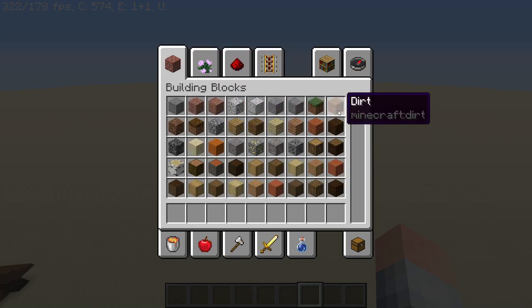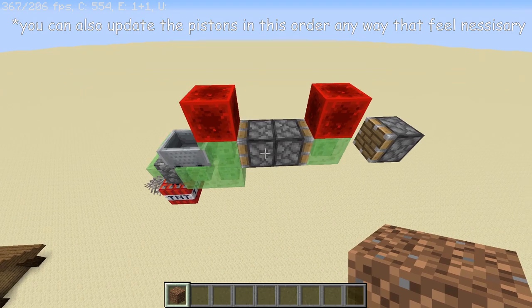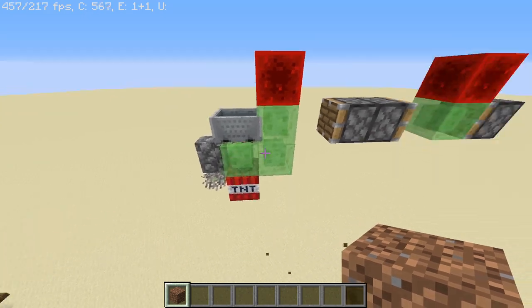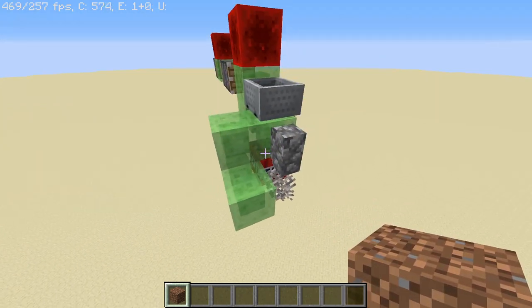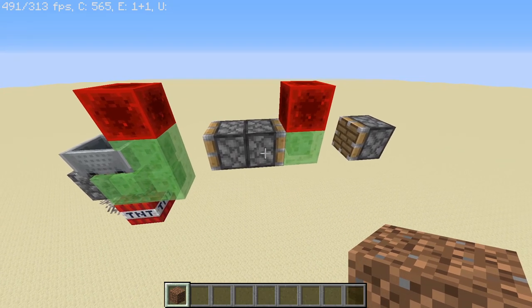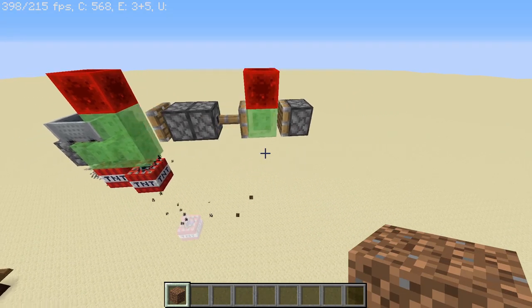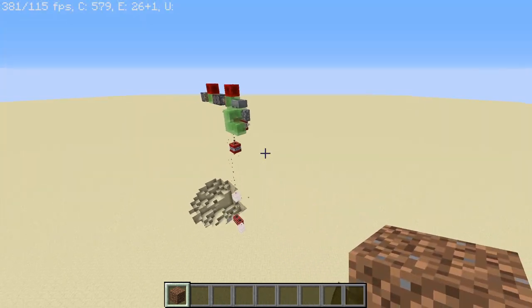I'm going to show you how to activate it — it's actually very simple, you just need one block, any type works. I'll use dirt. This order is important: place a piece of dirt there, then destroy that piece of dirt. Now everything over here is set in place. Then do the same thing to this piston in the back, and finally do it to this piston. You'll want to destroy this block very soon after you place it.